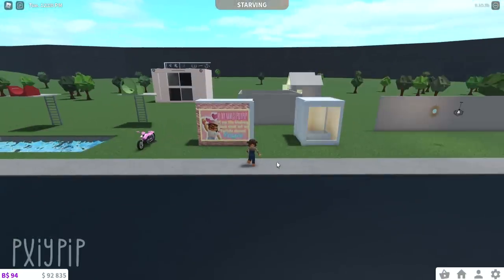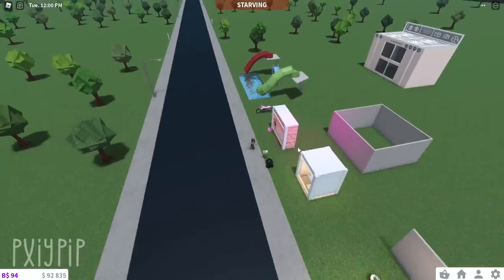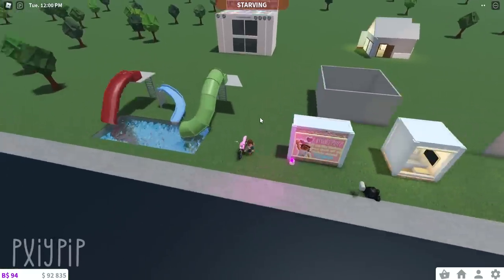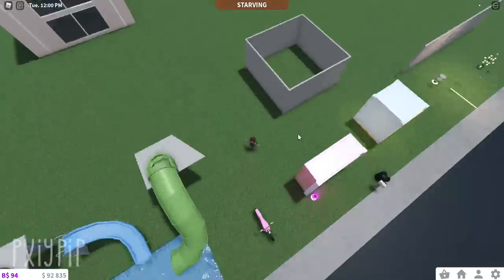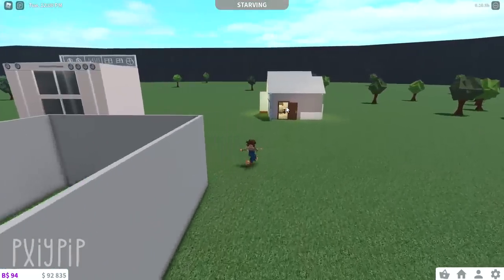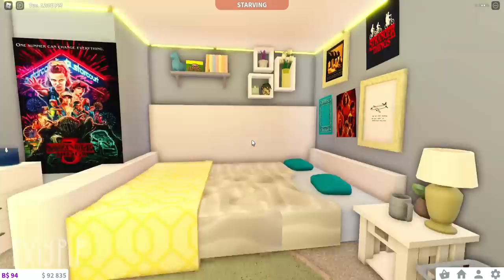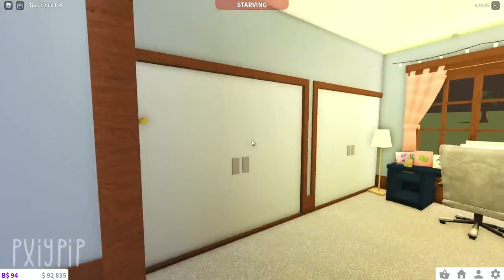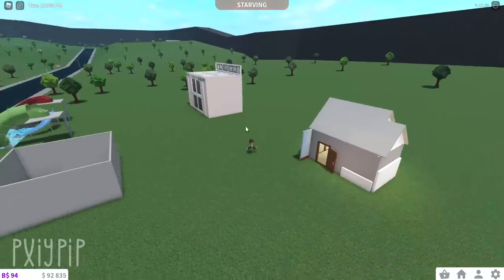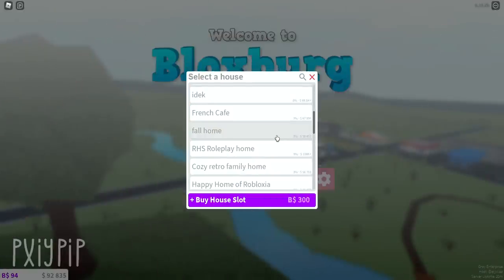This is my random plot — literally where I do random hacks and try out new stuff. There's also a recreation of my room on here, though it doesn't even look like this anymore — it's super different now. And there's a giant oven I built. It's basically just my testing ground.